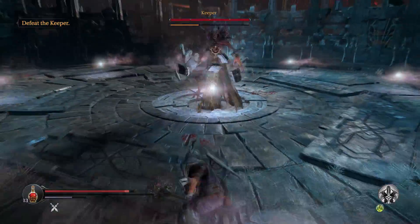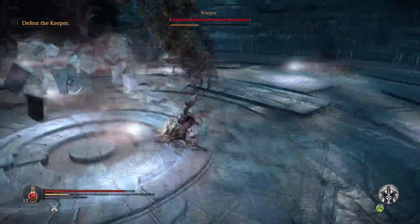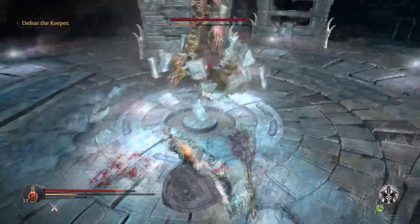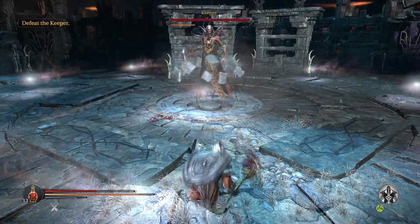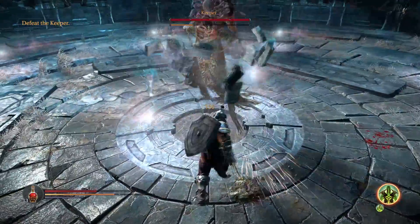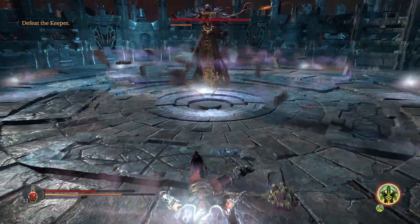You'll notice I switched from Cursed to Heirloom. Cursed just deals physical and magic damage, and I forgot I had switched him to magic up front, so I wasn't really dealing any significant damage to him at all.